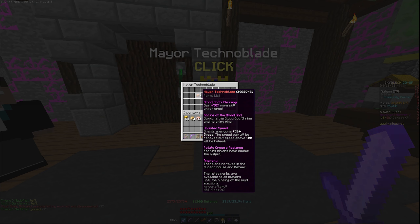That's interesting. Unlimited Speed: grants everyone plus 50 speed and the speed cap will be removed — speed above 400 will be halved. Potato Crown Radiance: farming minions have doubled output. And Unarchy: there are no taxes in the Auction House and Bazaar.